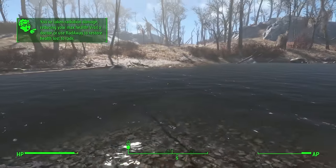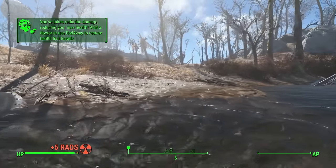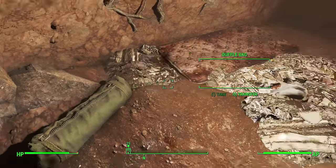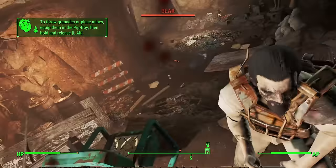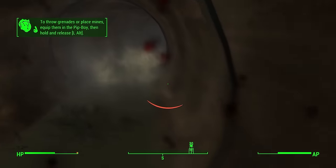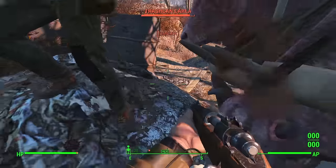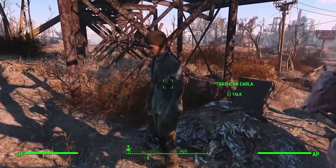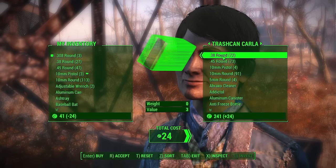Heading towards Walden Pond — a location we previously visited to obtain the weapon Big Jim — we snuck inside to grab the short hunting rifle off of the duffel bag in the first room. This is a great find, but there's no .308 ammo. Time to fix that. After a little bit of fun experimenting with domestic violence, I traded with Trashcan Carla for three .308 rounds.